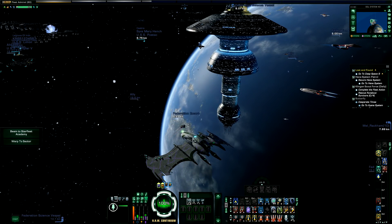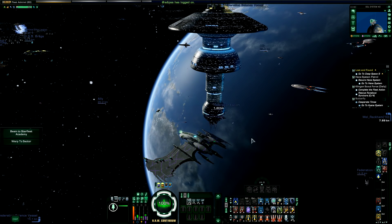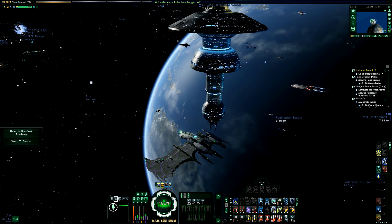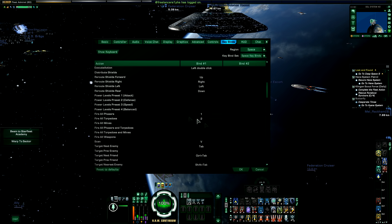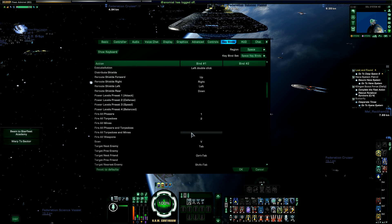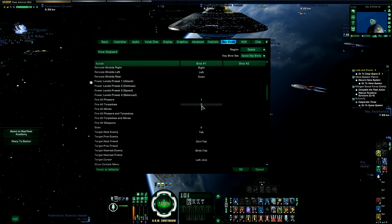The second thing is you always want to separate your weapon firing from any of your buff keybinds. To do this you could have your fire all weapons set to 1 on the keyboard. If you have a mouse with extra buttons registered by the game, you could have your fire all weapons on a button where your thumb is. I have buttons 1 to 6 on my mouse, so I have fire all phasers on 1 and my torpedoes on 2, so I can separate out torpedoes and phasers. For example if I have a torpedo spread, I can hold off firing torpedoes until my spread is ready, then press 2 to guarantee firing torpedoes when I want and they won't be on cooldown.